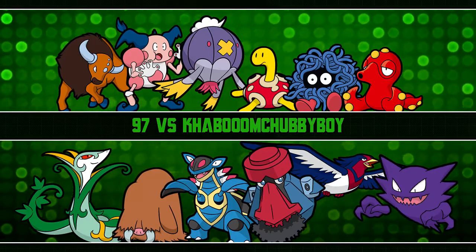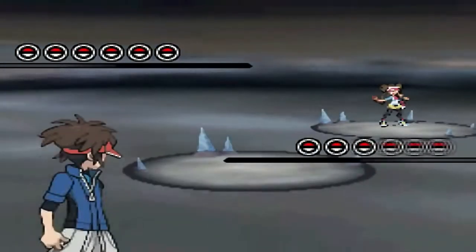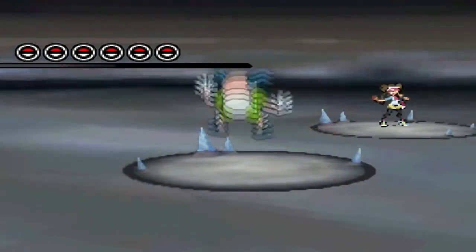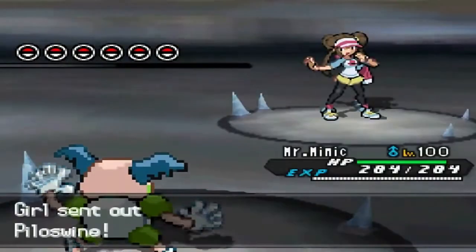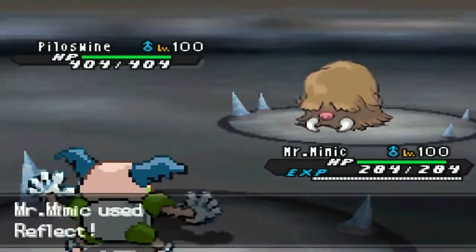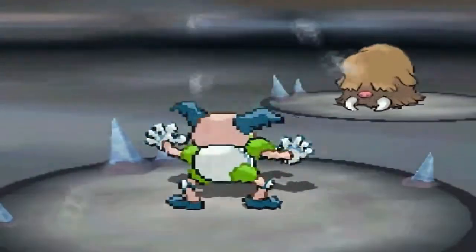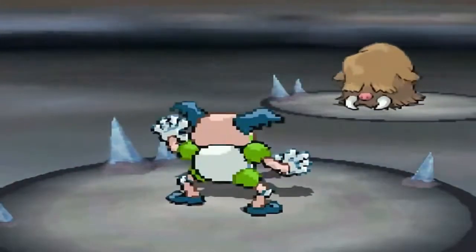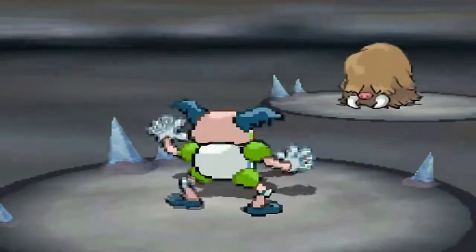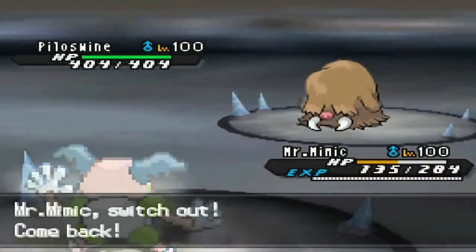My opponent leads with Piloswine as I lead with Mr. Mime, wanting to get Light Screen and Reflect up. I go straight for Reflect since I had nothing to fear. He goes for Icicle Spear instead of Stealth Rock, and he gets five hits — just my luck — bringing me down to less than 50% HP, which is pretty bad.